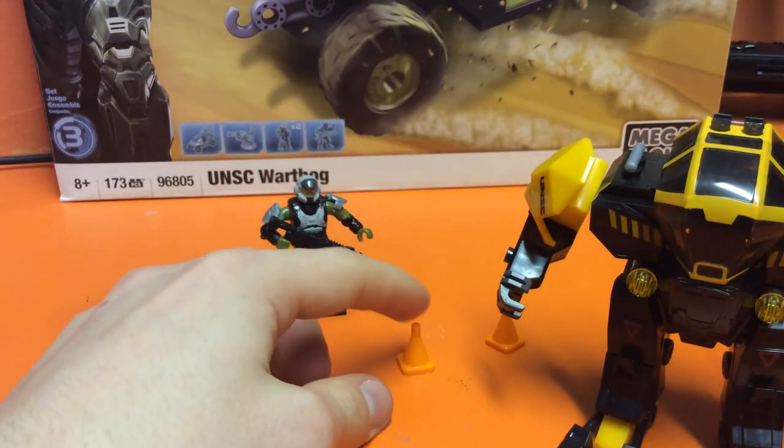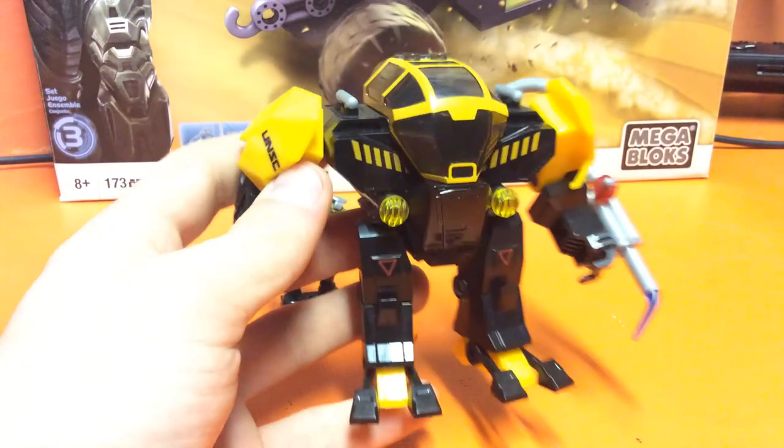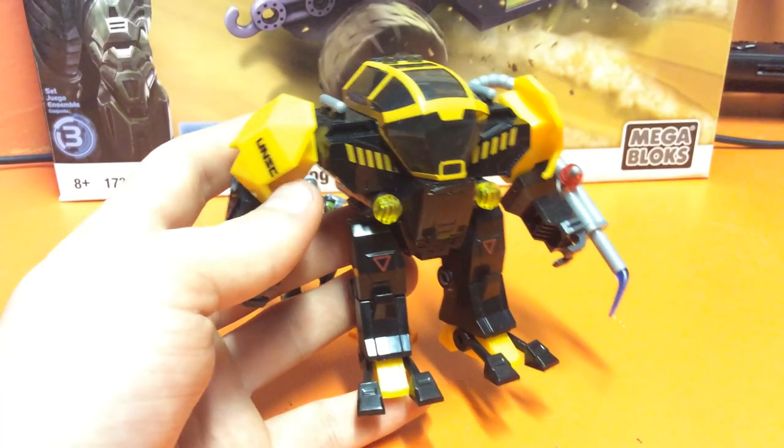We also get two accessories, which are these little cones — nice for a little bit of scenery, like a Mombasa Escape kind of setting.